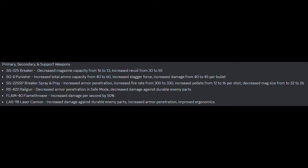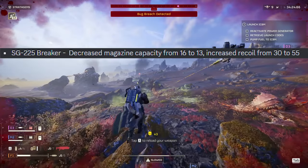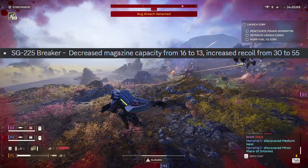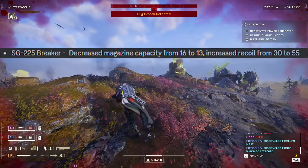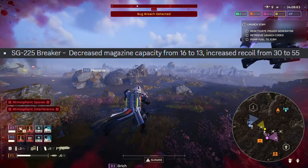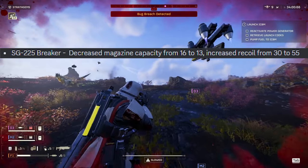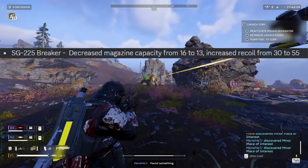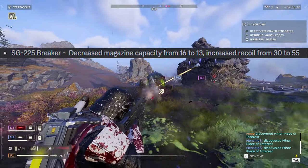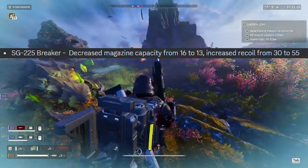This is the biggest one yet, so let's speedrun through this. The SG-225 Breaker has been nerfed. Honestly, I think they should have just buffed the other ones, but here we are. I think it's still really strong in its own right. The recoil change is just a tiny bit of inconvenience on PC, where recoil isn't much of an issue. The biggest nerf for me is the magazine capacity, because you can't spam down bile spewers as easily as before. Right now you actually have to hit your shots — before it was more of a brain-dead approach. Overall, I think it's still really strong, just not as strong as before.